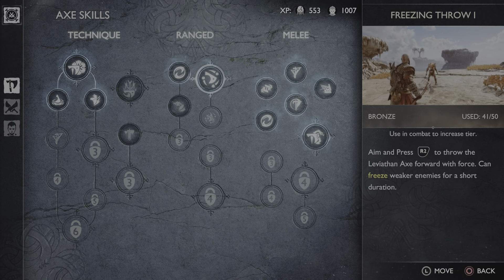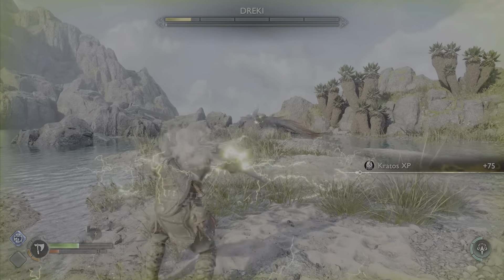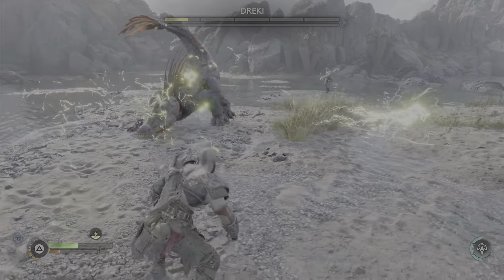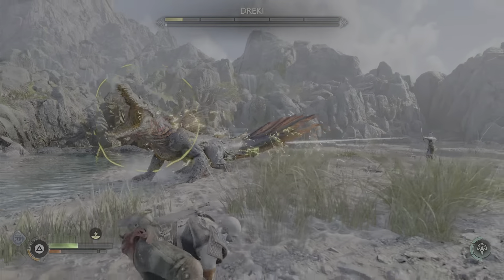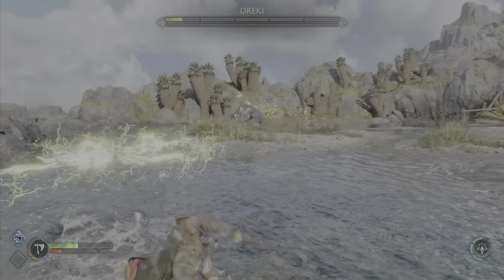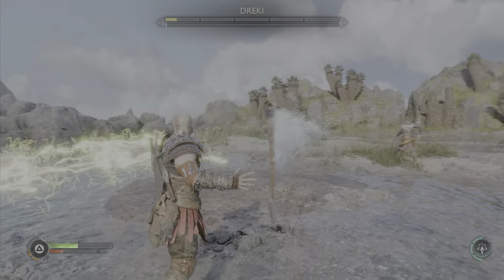You can see this skill requires nine throws to upgrade. What I'm going to do is use those throws on the boss — on the drake, that's the boss I'm fighting right now. You have to use those specific attacks on the boss because you're going to get unlimited attacks. You're not going to kill the boss, you'll just keep attacking.